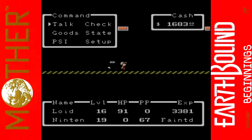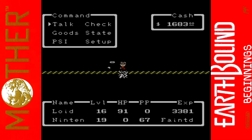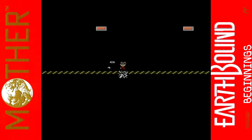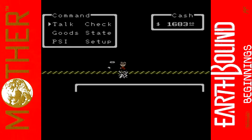I might have to use the Onyx hook or I might get a game over. Keep pausing every couple of steps — I need to reach this thing. There it is! I've got to keep pausing on the way though. Turn down — talk to it. 'Get on the train or you will have a hard time like me.' I wish you could have told me that sooner. The game warns you — all NPC sprites other than the train disappear when you're riding through the tunnel.